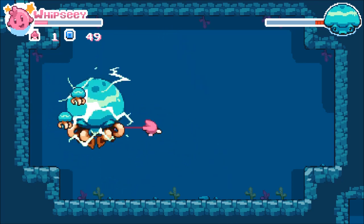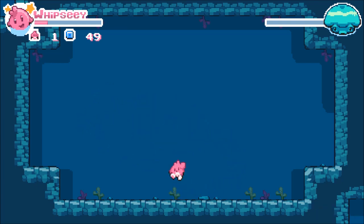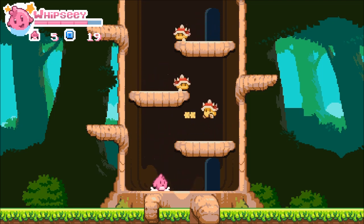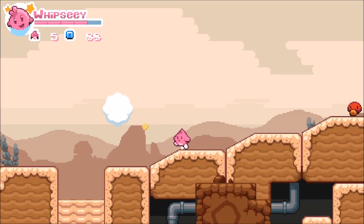Two button controls are simple and easy to figure out from the start. Jump with A then hold to float using the whip. Press B to use the whip action. Whipsy can jump on enemies to stun them before whipping them into submission. The music is very matching to the tone of gameplay, which is colorful and airy most times, then frumpy during boss fights.